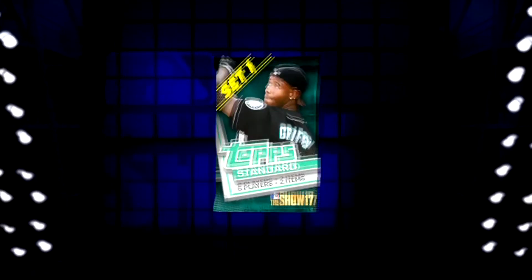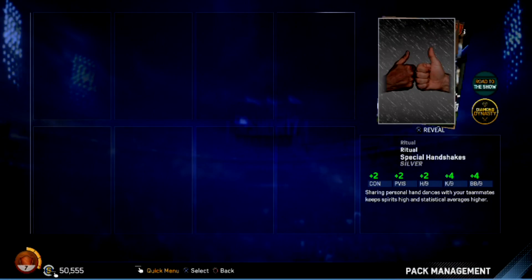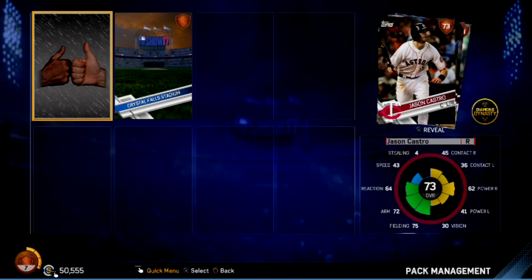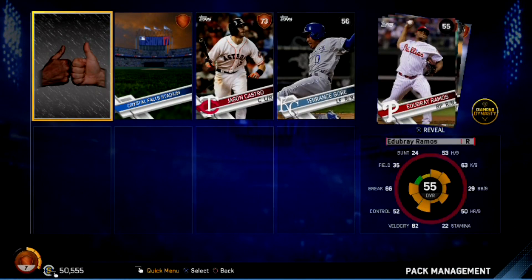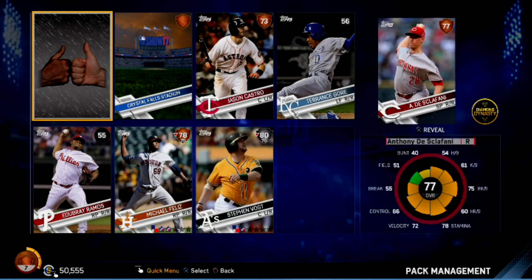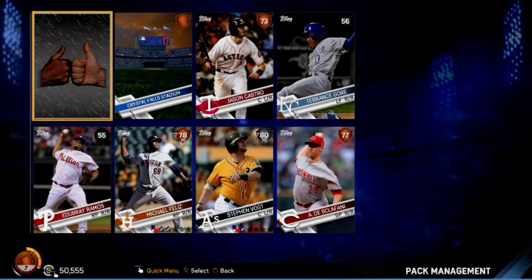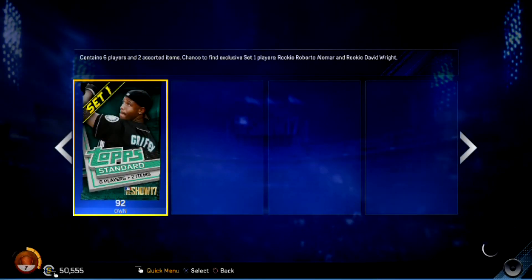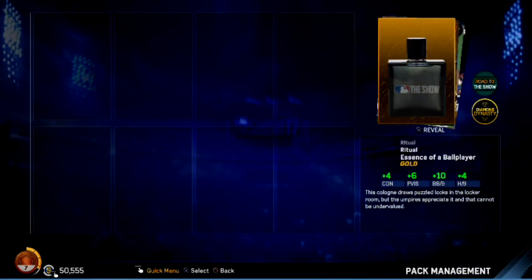Seven packs in — give us something big! A silver ritual, silver stadium, Castro, Gore. We have a silver Steven Voigt, an 80 catcher — so far our best pull from the actual packs. Discofini — I like him because I'm a Reds fan, but I'm probably never going to use him unless I get nothing.